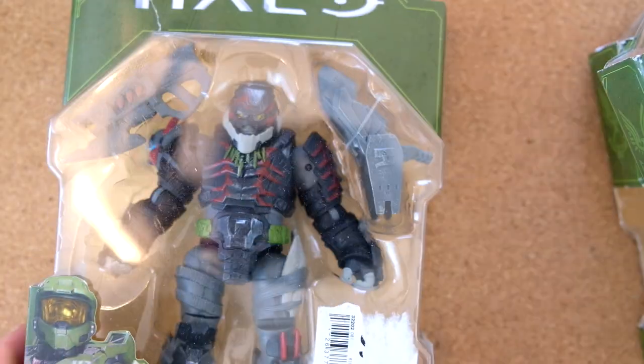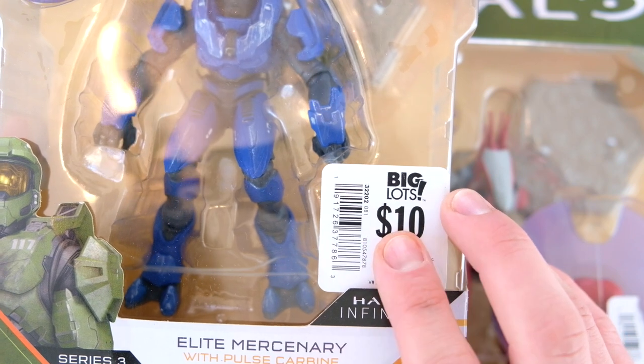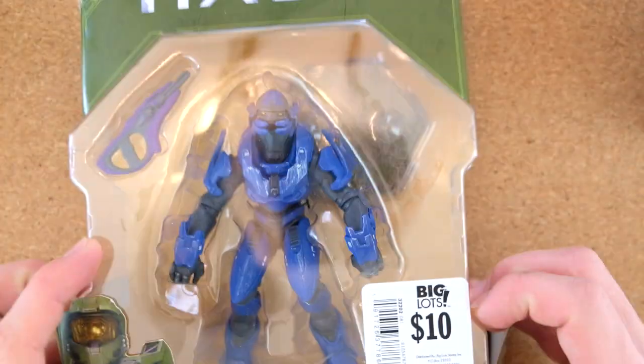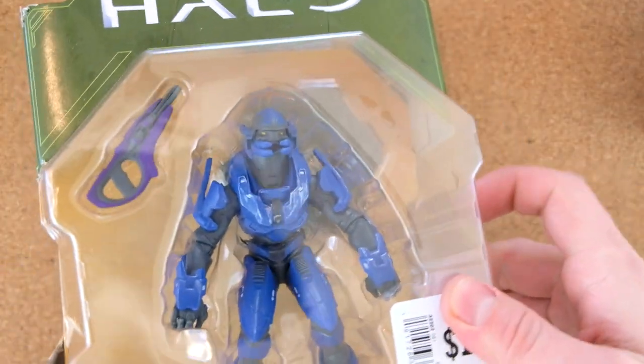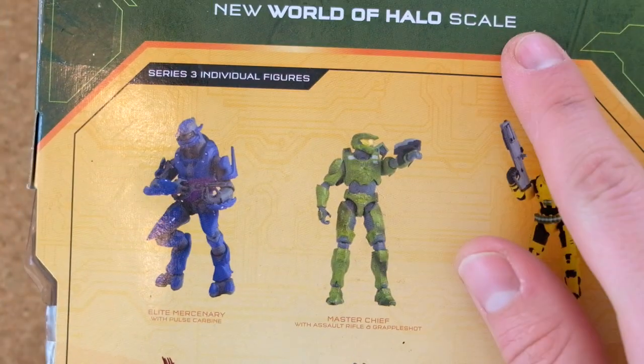Hyperius, Jackal Raider, Elite Mercenary — these were all scored from Big Lots for only $10 by a good friend of mine, mega chief constructs creator. And I thank him very much for that. I'm really going to enjoy unboxing and reviewing these today. They are all from series three, the World of Halo scale. We've got the Sangheili, monkey, and Jackal, and then we've got a Master Chief EOD and the Spartan Cavalino.